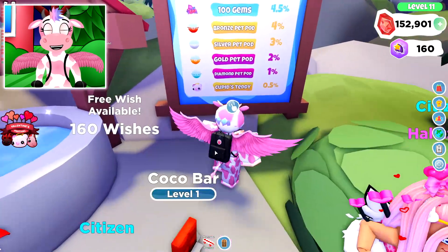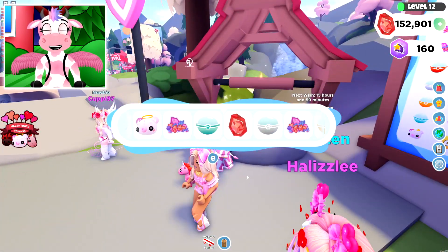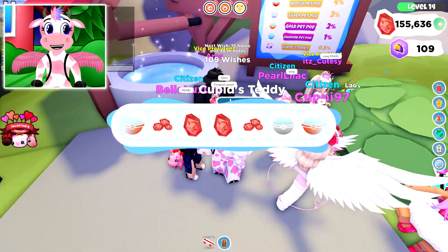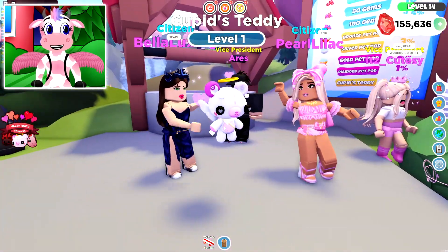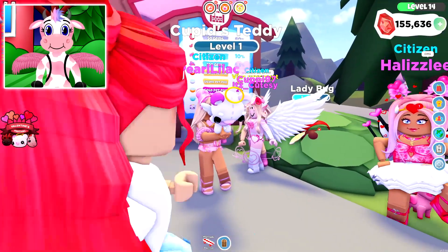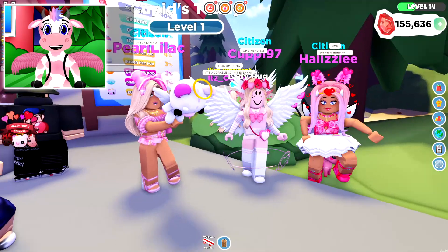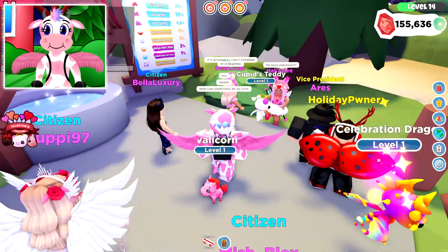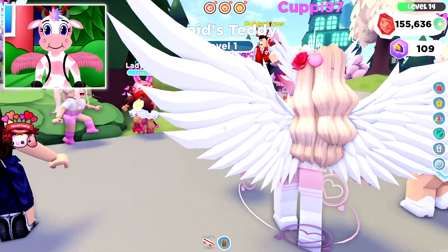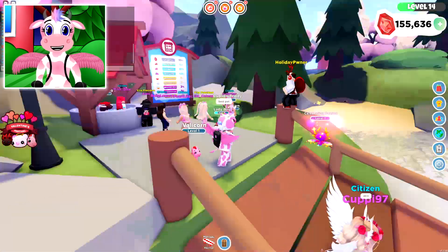They gave us 160 wishes to try to get a Cupid's Teddy. I'm not going to do them all since that would take forever. Pearl just got one — a Cupid's Teddy! We're all just sitting here trying to get it. Oh look, it flies! Pearl, you're so lucky. Oh look at it in your hands — that's so adorable. I'm totally going to try to get four of these in the main game and make a rainbow shiny. That's actually the best pet in this update.